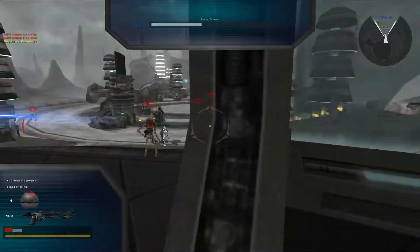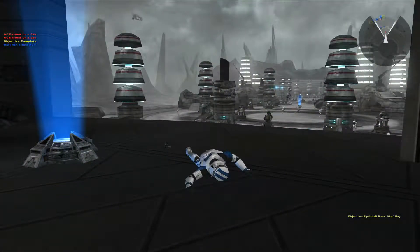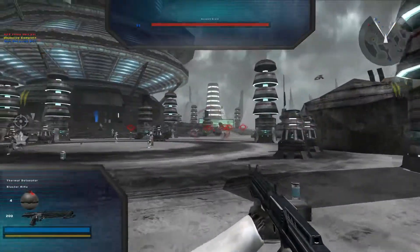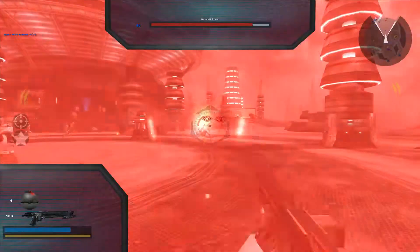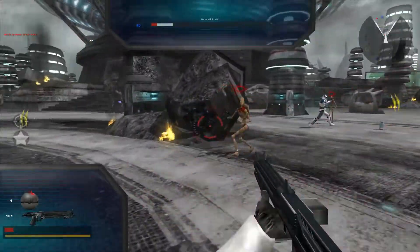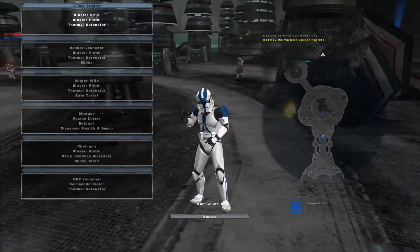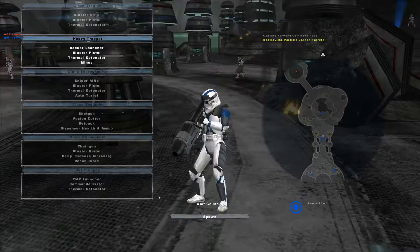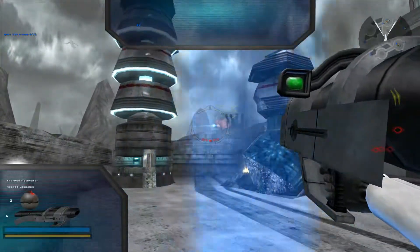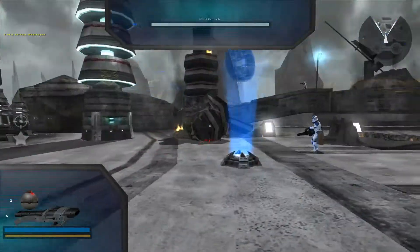Take out those turrets and clear the deck. We did at least take out the objective — that's good. That's why those guys had unlimited health early — those turrets. And I died again. I do know what to do here. We will pick up a heavy trooper and just destroy these things, if they will let us. One more to go. There we go.